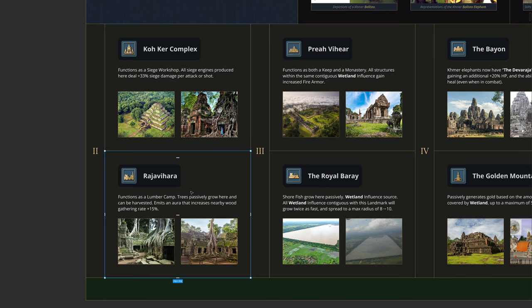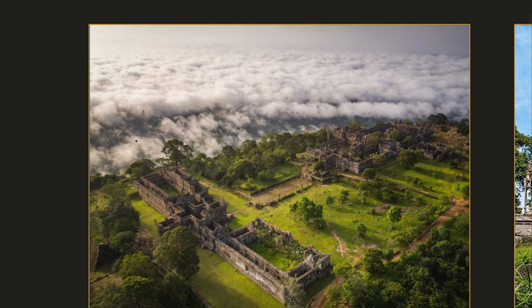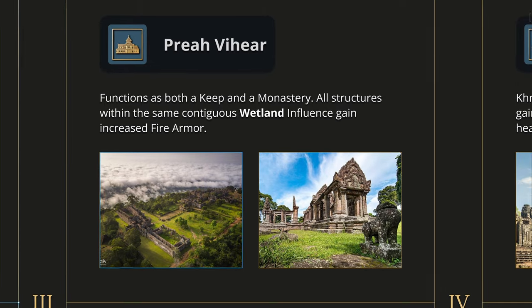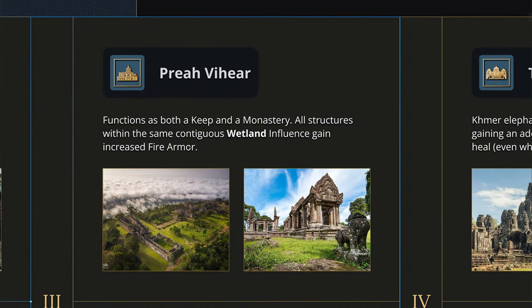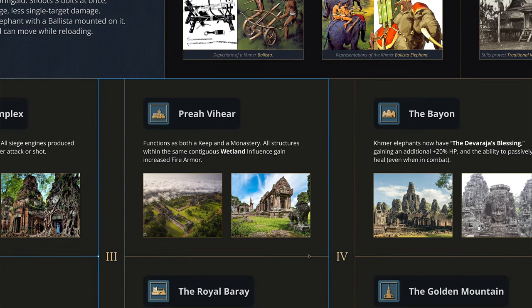Siege is going to be one of the centerpieces of this civilization. In Castle Age, we have the Preah Vihear, a castle built high up in the mountains that I thought was a really cool-looking landmark. This functions as both a keep and a monastery — a somewhat powerful structure. It allows you to go straight for relics if you want and control all territory. All structures within the same contiguous wetland will also gain increased fire armor, making your buildings a little bit tankier. The main thing is having a keep and a monastery at the same time.